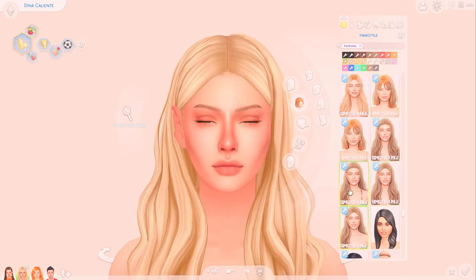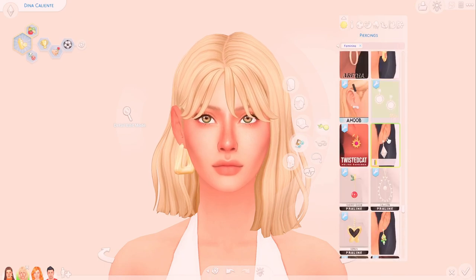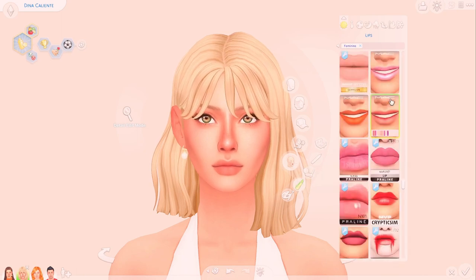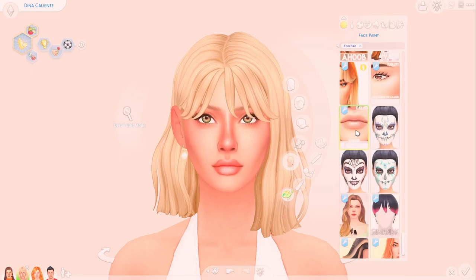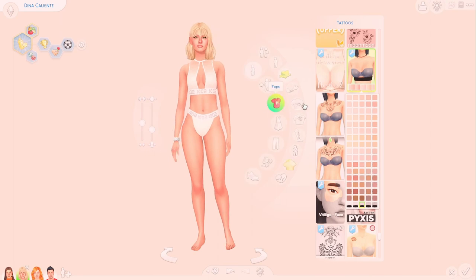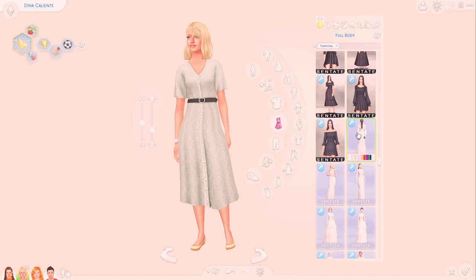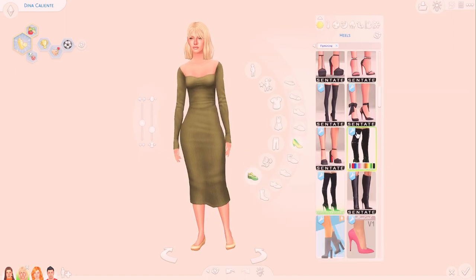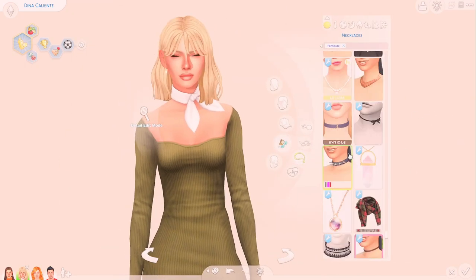In my game I always make Dina and Don marry each other because they have really beautiful kids — their genetics work well and I think they make the most sense. Don and Katrina don't really make sense at all. I'm sticking with the canon — not the Sims 4 canon, going back to Sims 2 — and I think out of Dina and Nina, I'd rather Dina be with Don.